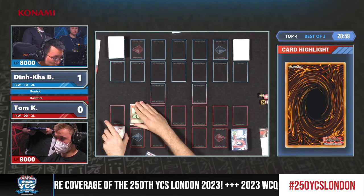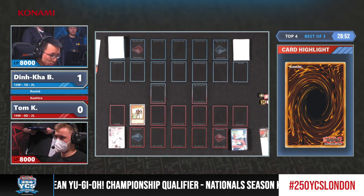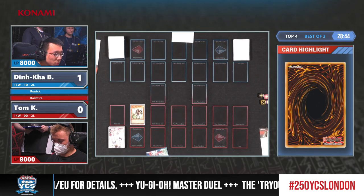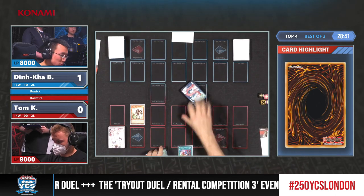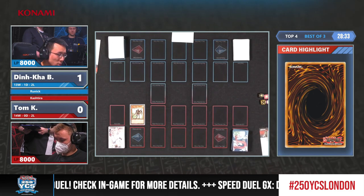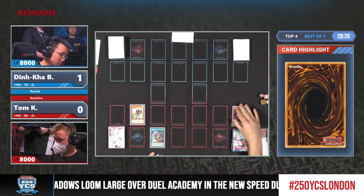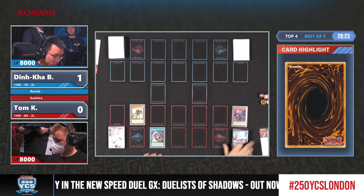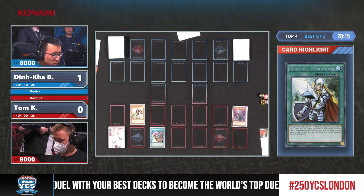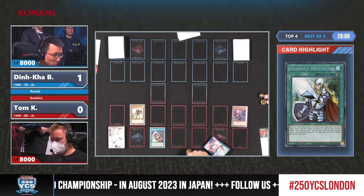We have figured out over the weekend that Kashtira after siding, even going second, is incredible. However, those Dimension Shifters — Dimension Shifter would also be absolutely massive against this deck. One thing I'm noticing in Tom's deck that is really cool is running the Crossout Designator. He's running a variety of popular hand traps and interruption effects. And we're chaining the Dimension Shifter, so that is quite a good start for Tom Kleinegraber, as those Runic cards next turn are not going to hit the Graveyard. Or the For Hire cards — you want the For Hire cards into the Graveyard as well. Both engines are hit massively.